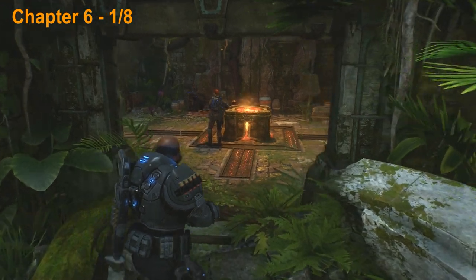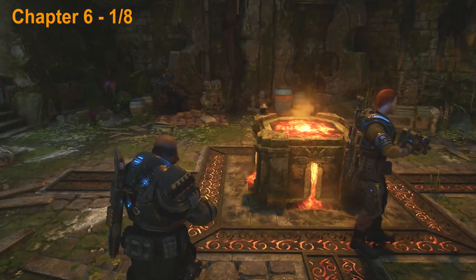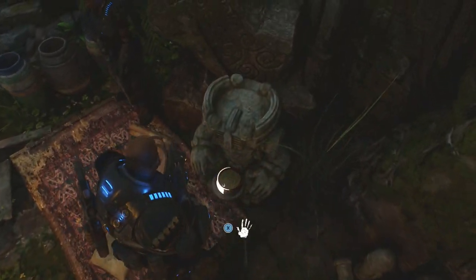Once you get to this room with the lava here in the center the collectible is actually going to be in the back left right here — this little statue is holding it so go ahead and pick that one up.